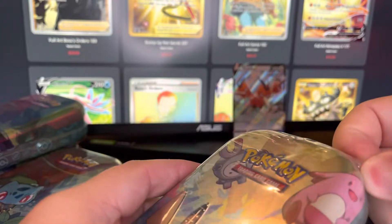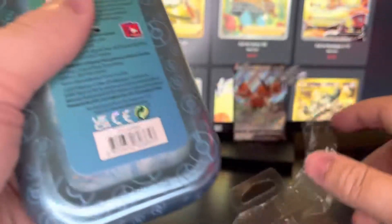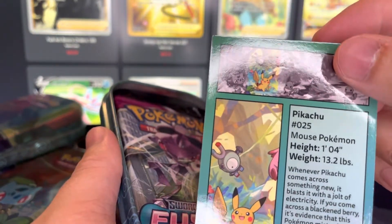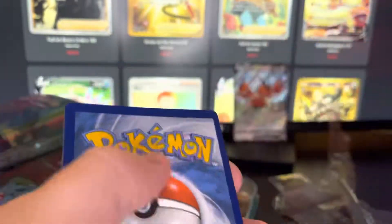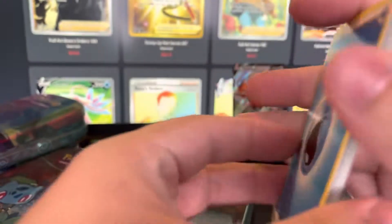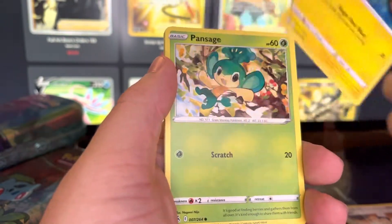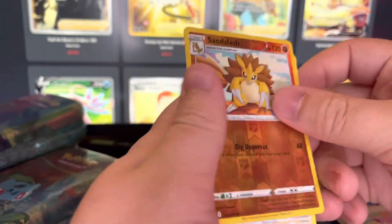Here we go — our last pack here. Pikachu. Another Raikou coin. The mouse Pokemon, Pikachu. Let's get a Fusion Strike and Rebel Clash. I do really like Fusion Strike — I do think it's a very strong set. Here we go, to the front: Water Energy, Musharna, Heatmor, Cufant, we got Voltorb, Pansage, Cufant, Gligar, Skitty, Sandslash reverse, and the Blissey non-holo.